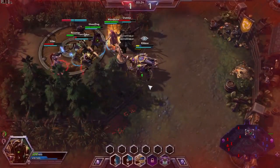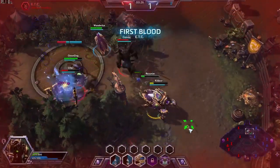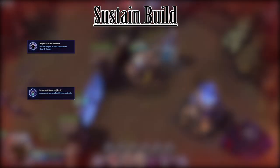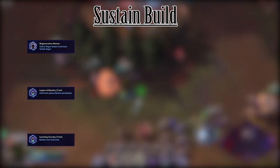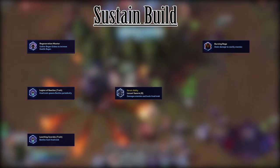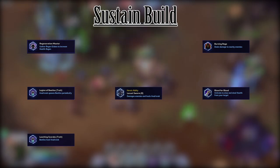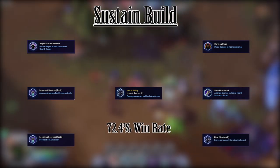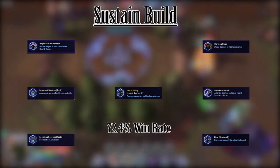Right now the most successful build, which I call the sustain build, is the following: Regeneration Master, Legion of Beetles, Leeching Scarabs, Locust Swarm, Burning Rage, Blood for Blood, and Hive Master. This build has a 72.4% win rate at this time.